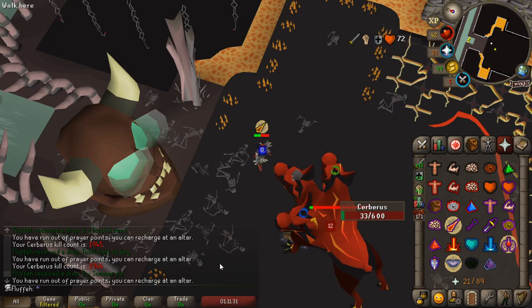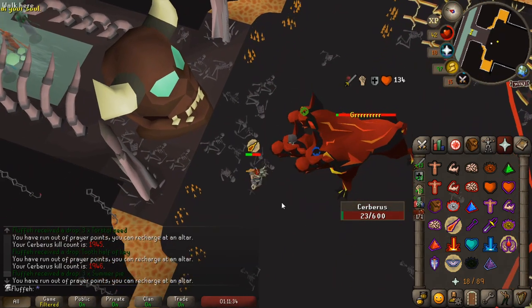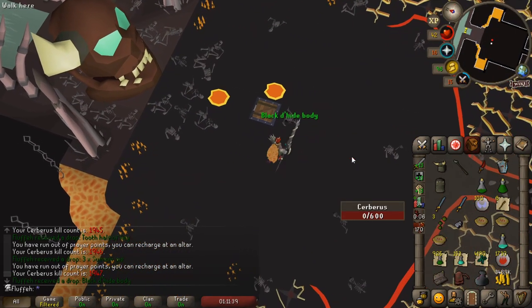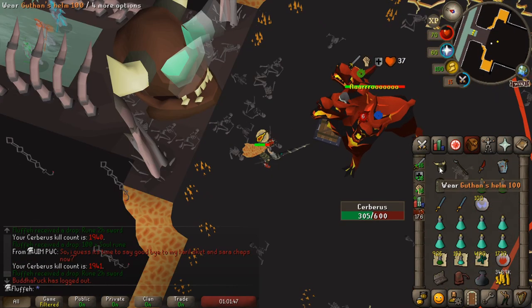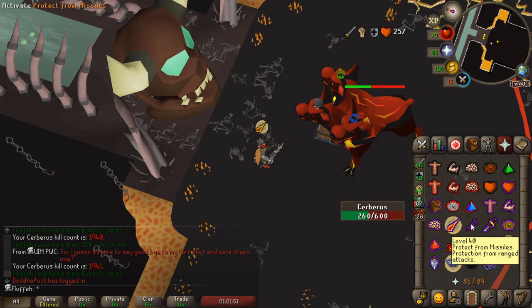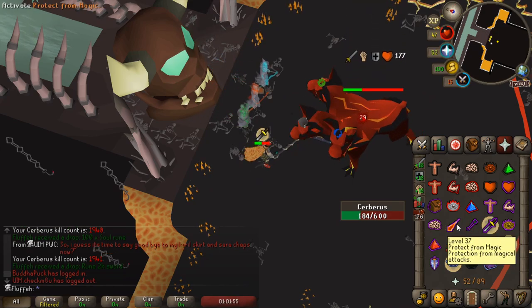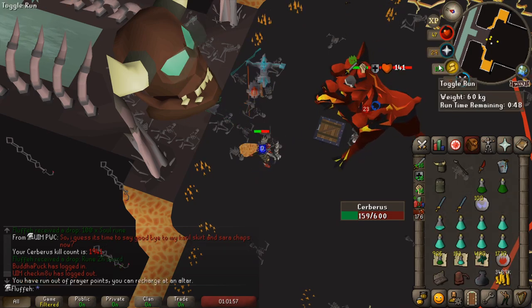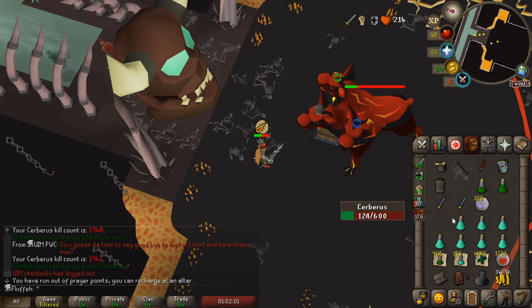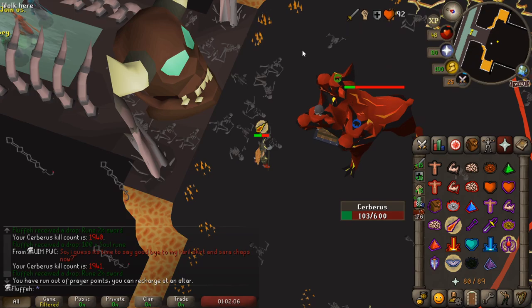We're going to go ahead and finish this kill and start a new one. Just so you know, right after that second lava pool attack, the very next attack was going to be a triple attack. This next kill is showcasing what happens when Cerberus is above 200 HP when the souls reach that point at the skull — no lava pools are going to spawn because she's above 200, so you just deal with them normally. Three attacks after the souls start to walk away is when she spawns her pools — it'll be the fourth attack.